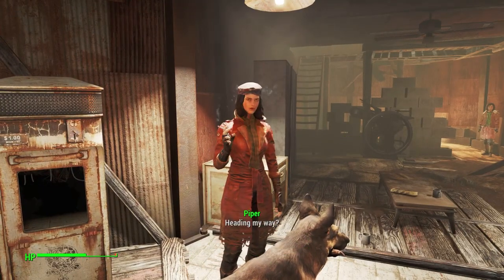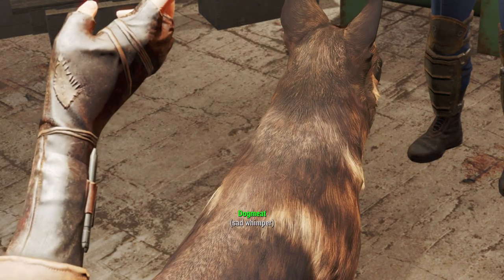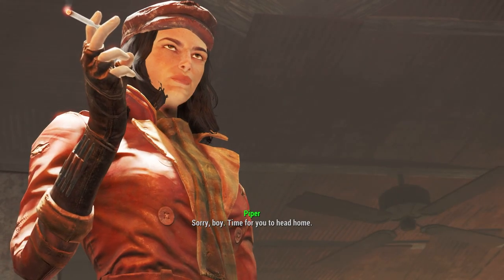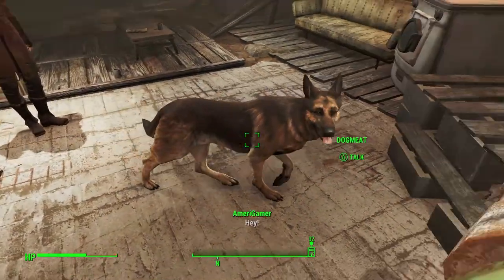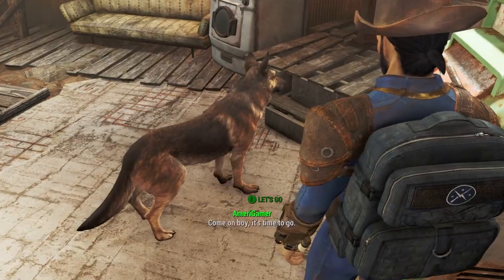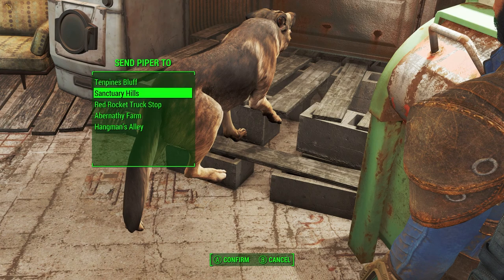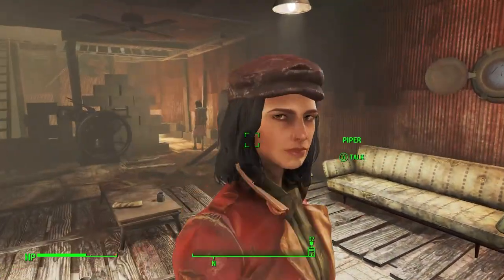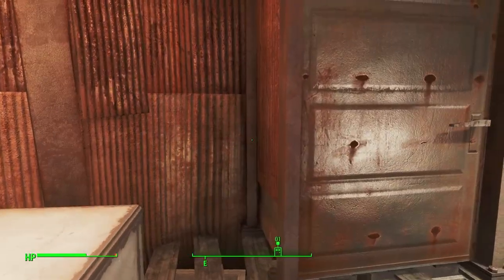All right let's try this again - head my way. Oh sorry boy, time for you to head home. We'll send Dog Meat to Sanctuary. But we'll back out - let's send Piper to Sanctuary as well. Now we know we need to go talk to Nick Valentine.